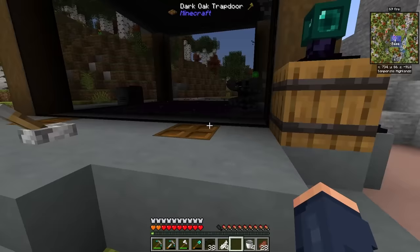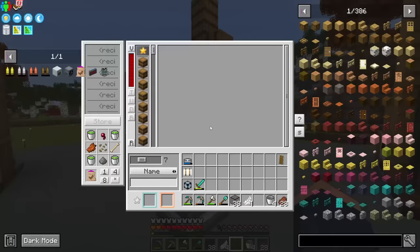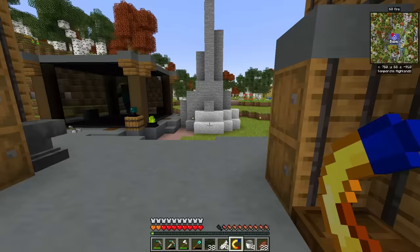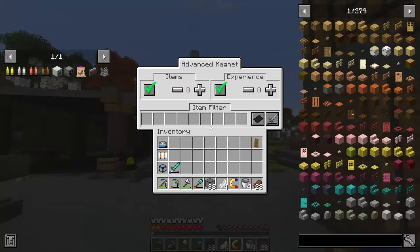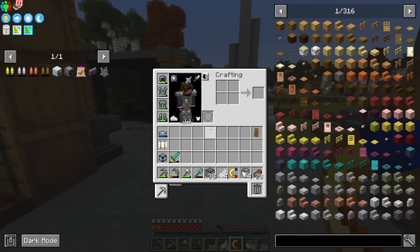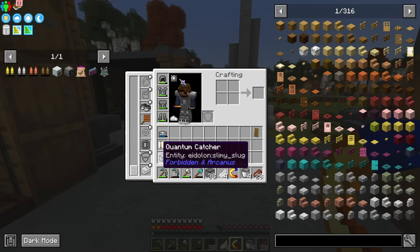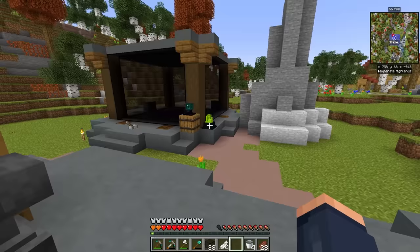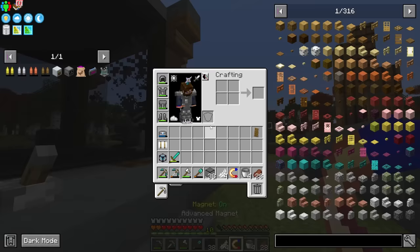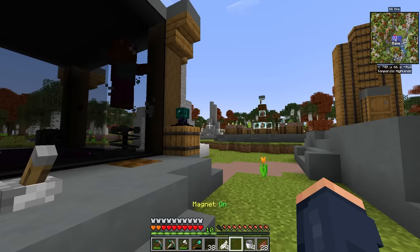I believe if we have a magnet, we can actually collect the XP. I did get an advanced magnet from a quest reward. I can turn off item pickup but turn on experience pickup, and set a hotkey to toggle it on and off. This just goes in our regular charm slot. If we put that in, we can walk up and collect the experience. There's all kinds of mobs in here — we turn it on and now we're collecting the experience.